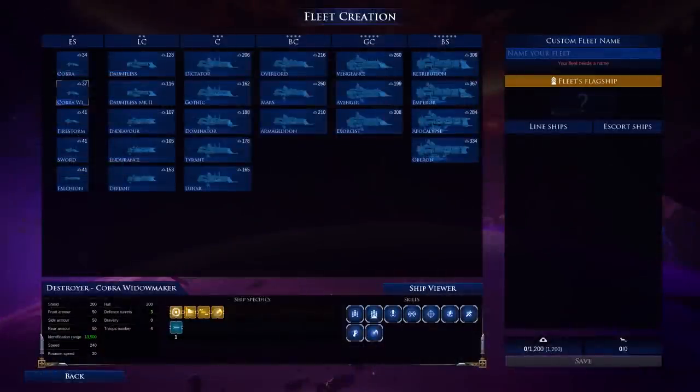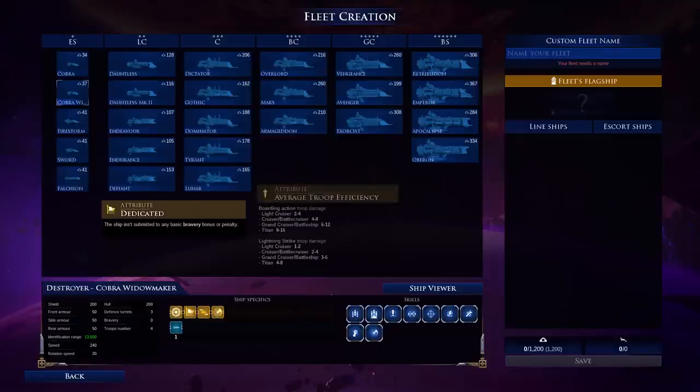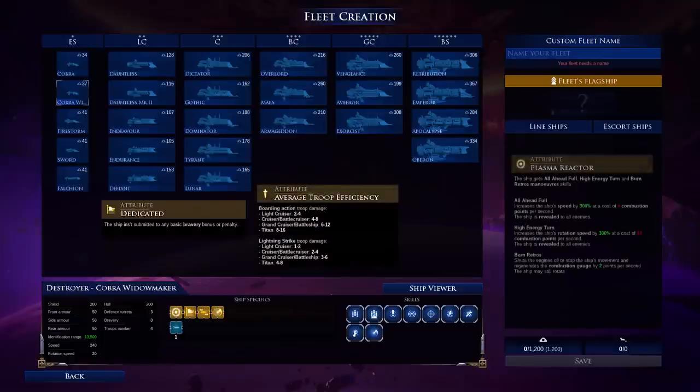As a result of being a well-rounded type of fleet, they have pretty generic stat lines in almost every regard. They have no modifier to their bravery bonus, their troops are pretty average in their boarding efficiency, and they have the generic all-ahead full and high energy turn which most factions have access to.